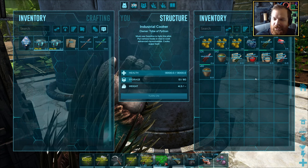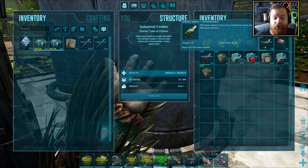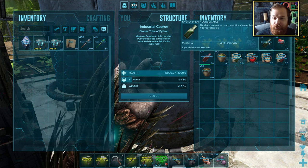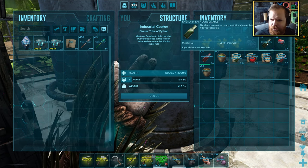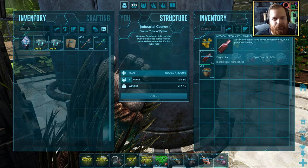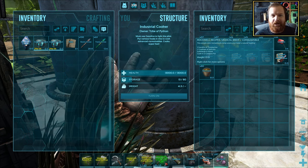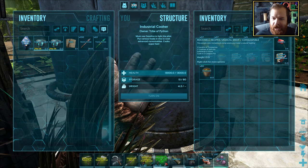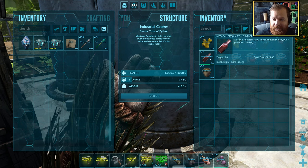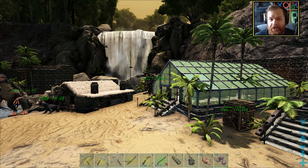We've even got stimulants now as well as a whole bunch of other things. More importantly, since the last episode I've actually been going ahead and experimenting with the industrial cooker here because I've never, ever made an industrial cooker before. I've now got all of the recipe sheets in here, energy brews and medical brews. It turns out these two are incredibly easy to make - the energy brew requires stimulants and azul berries, and the medical brew requires narcotics and tinto berries.